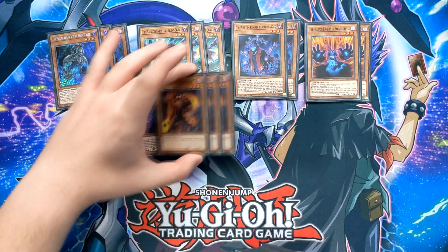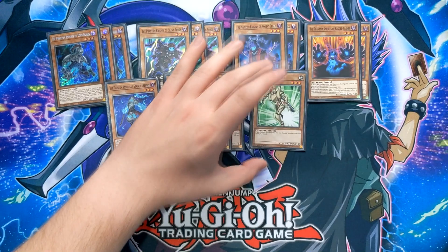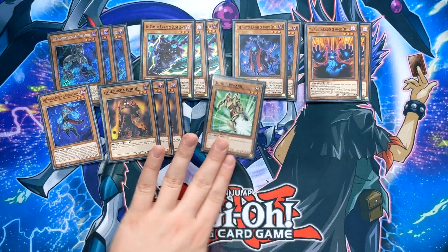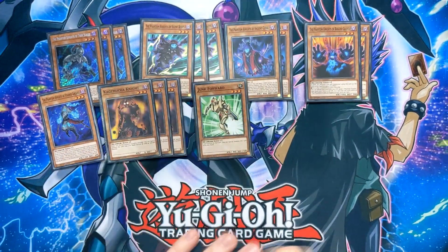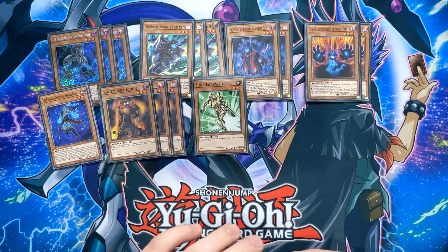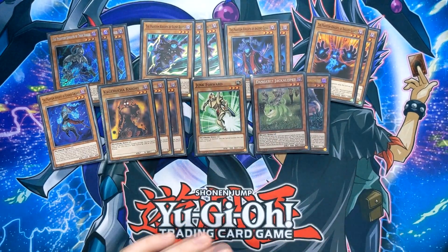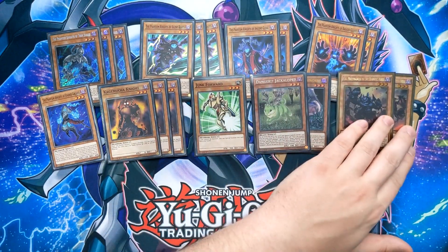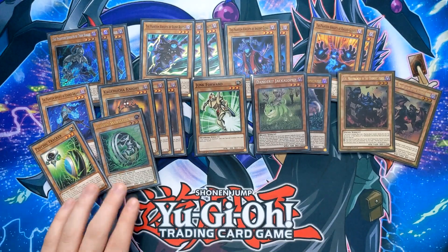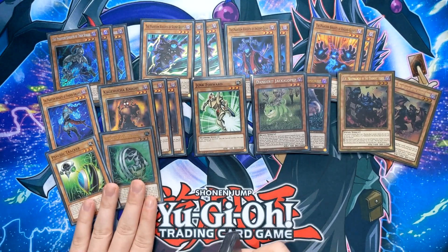Going into some of the extenders in the deck: I'm playing three Kagomusha Knights — when you normal summon a level three monster, you get to special summon this from your hand. I'm also playing one Junk Forward; if you control no monsters, you can special summon it from your hand — great if you've only got Junk Forward and Ancient Cloak to go into Cherubini. We're playing two Danger monsters, one Jackalope and one Tsuchinoko, both level three easy-to-summon monsters. We're also playing a very small BA package: one Seer and one Graff. The last two extenders are Psychic Wielder and Tracker, both special summonable as long as you control a level three monster.